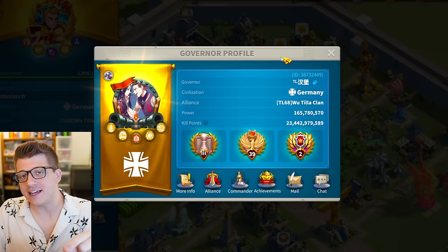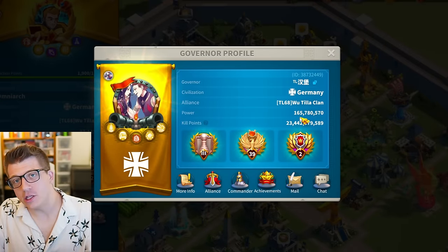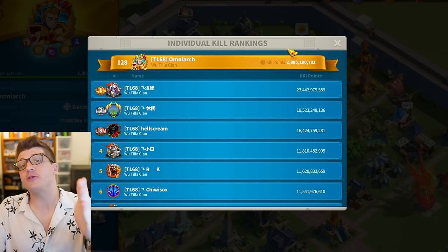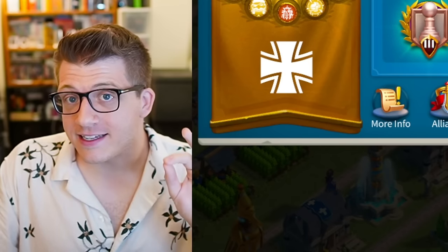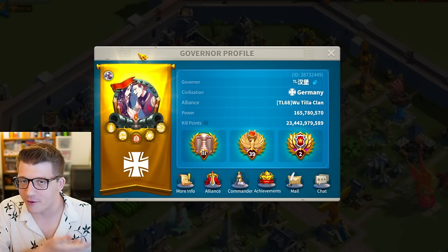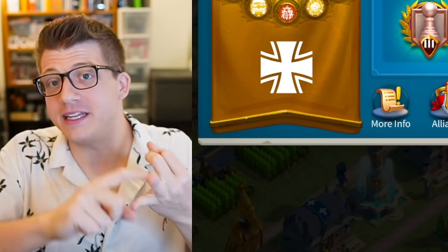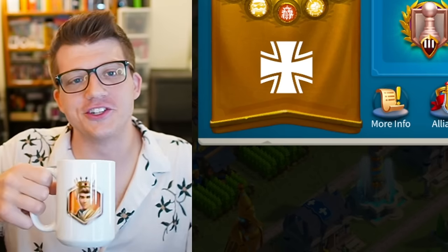Today we're going to take a deep dive inside the account of Burger, a 165 million power player with over 23 billion kill points, who also happens to be the highest power player in kingdom 1568 and the player with the highest kill points there. Today is a special day because he shared with us everything inside his account - his commanders, equipment, armaments, pairings, and everything else.